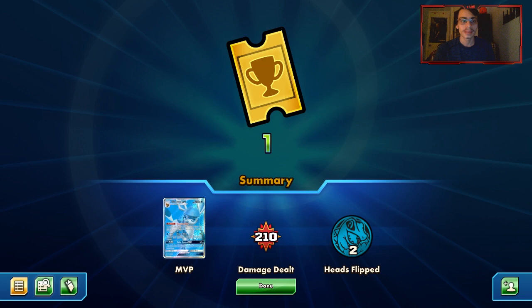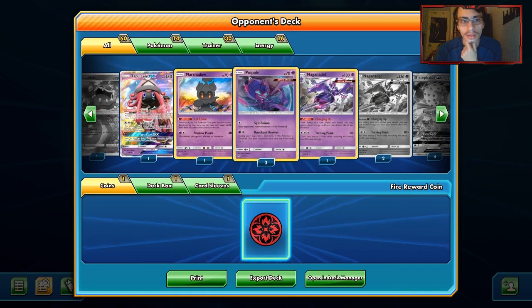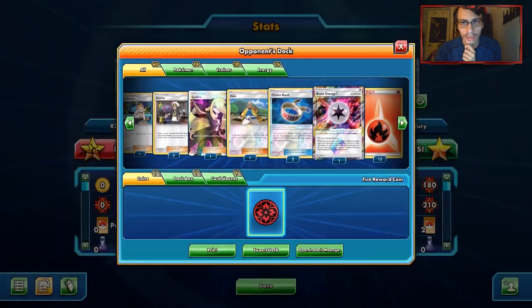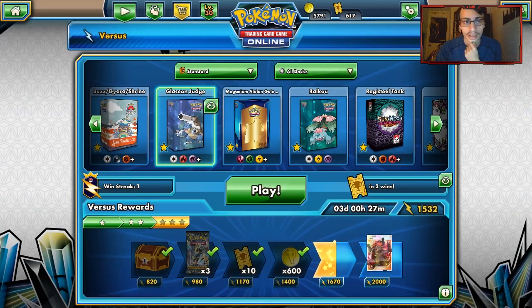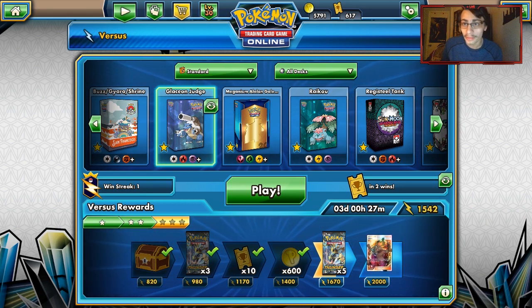That's basically what the deck is all about. Blacephalon's not a hard matchup but not going first is a detriment. He had the Lele but he just couldn't do much because we locked him out of it. You can beat Blacephalon fairly easily with Glaceon as long as you go first — Blacephalon is still a pretty big threat but Aqua Patch is really good against Blacephalon because it allows you to get the extra energy into play.